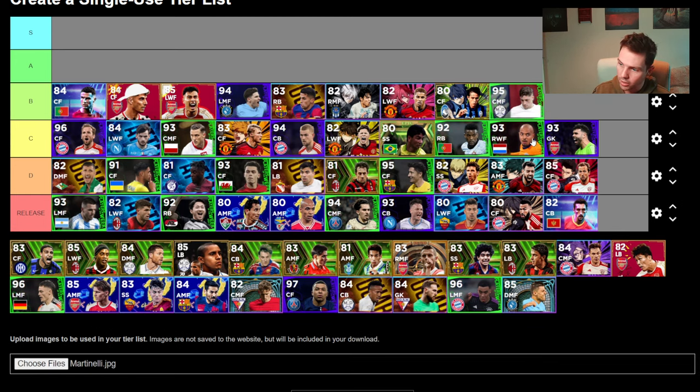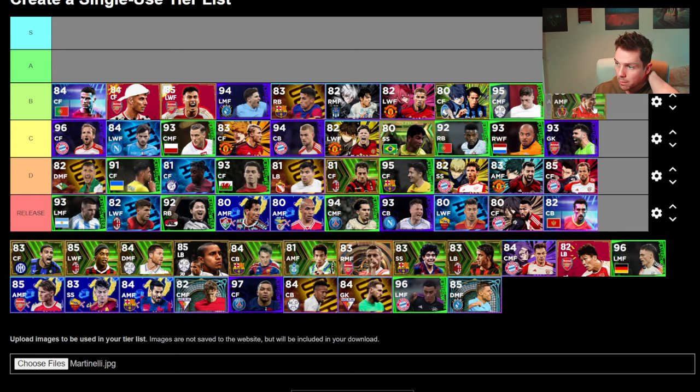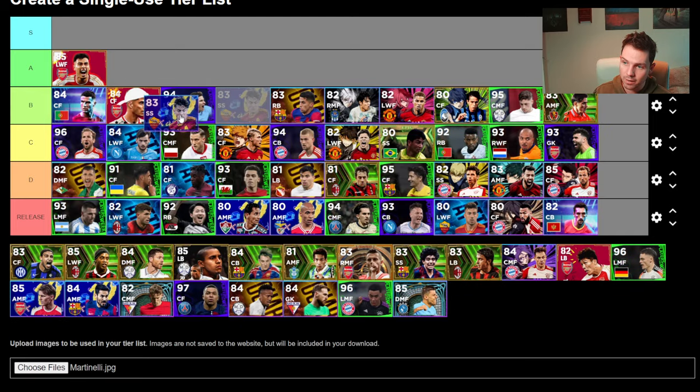We also have Valverde to go in here. Because of the limitations on these players, I would probably put one of them into B as well. The reason is that none of these cards are going to be used with the boosters they have unless you're going to be using them for the events. I'm trying to be as fair as possible for the average player expecting them to be big time. To kick off with A, I'll probably bring out Martinelli and put Dybala in there — that will round off the B and C, as well as the D and the release.